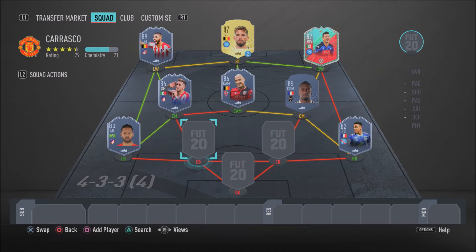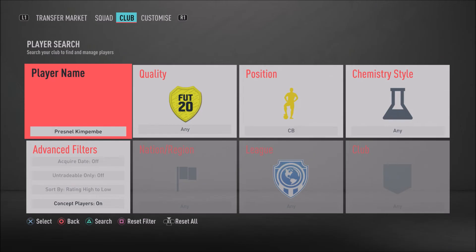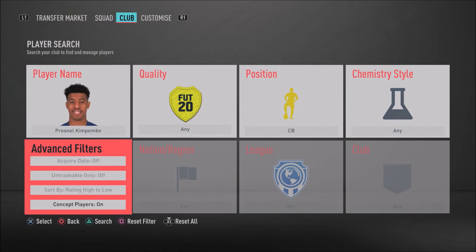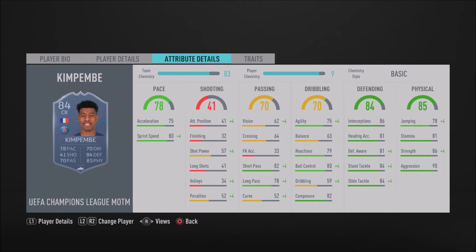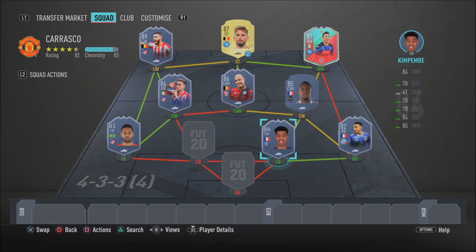Moving into the center back partnership, starting with the right center back — we have another Champions League Man of the Match card: Presnel Kimpembe. He is definitely one of the most overpowered cards in this game. His 82-rated gold card already feels beastly, and this card is just a step up. He is slightly underrated — you don't see him too much in-game, but he is definitely a meta card. He's got 80 sprint speed, 75 acceleration, 84 slide tackle, 84 stand tackle, 81 defensive awareness, 86 strength, and 90 aggression. Players are really going to struggle to get past him.